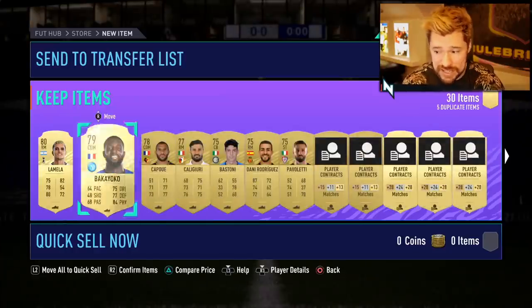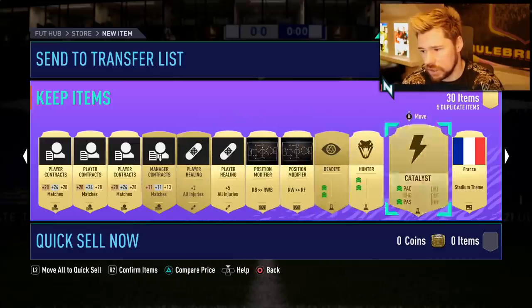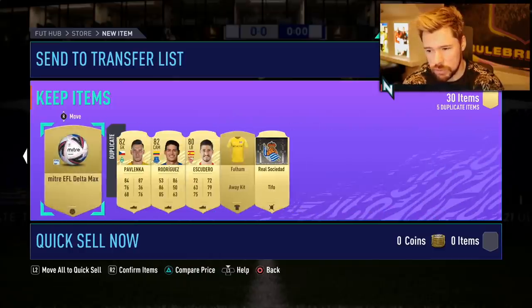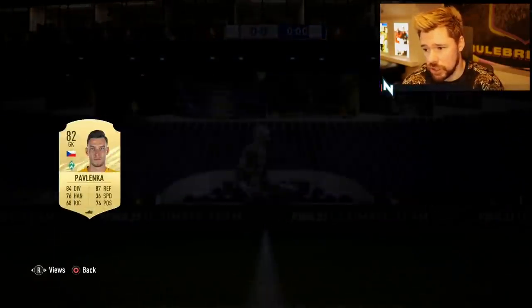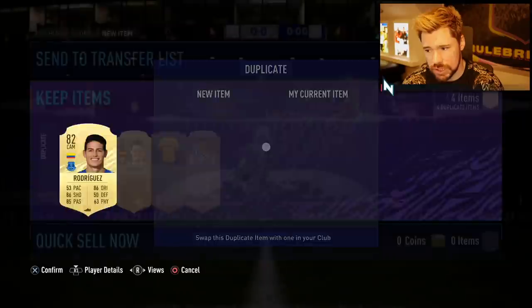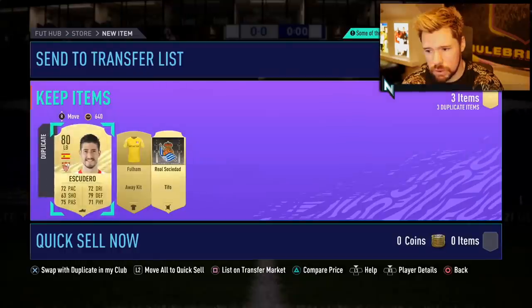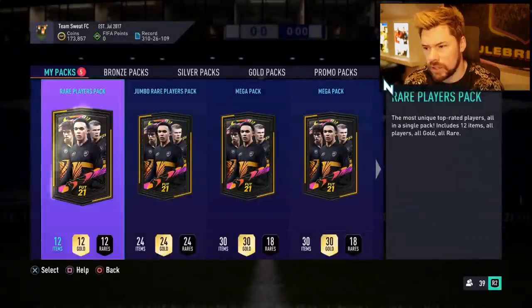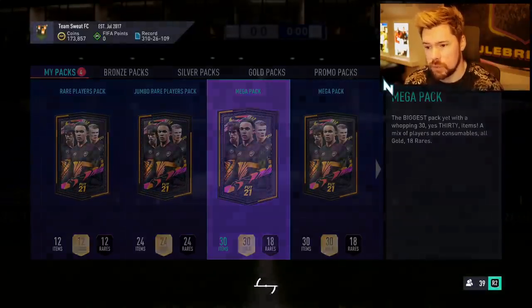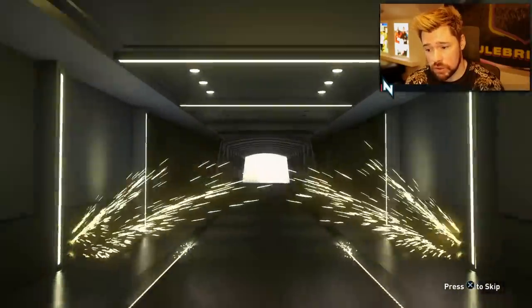Yesterday we packed Kyle Walker, which was obviously quite nice. Look at that — Dead Eye, a Hunter and a Catalyst, some other good consumables. Then some players: Pavlenka's tradable, which is very nice. I don't think James Rodriguez is... and he was. And then Escuardo as well — he's tradable too. Wow, a lot of my rares are tradable, that's very nice.